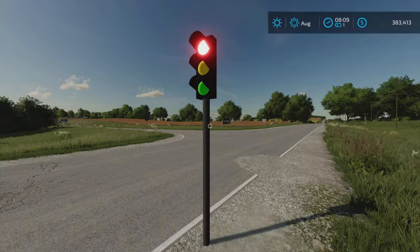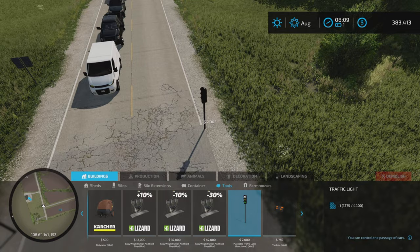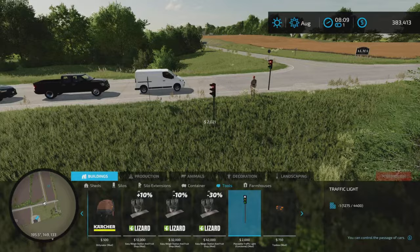So what is this? This is a traffic light you place down. You find it under Buildings and Tools. And there it is. Was it two or three slots? I forgot now. $2,000 to place down.